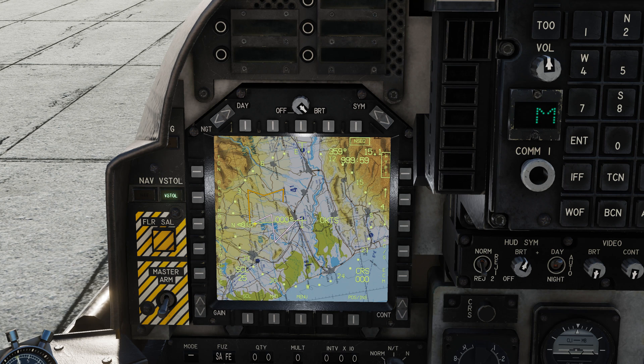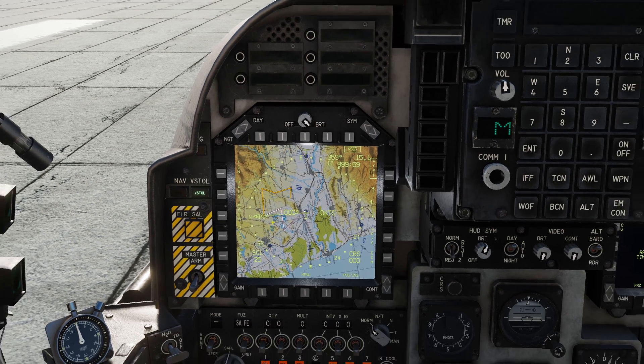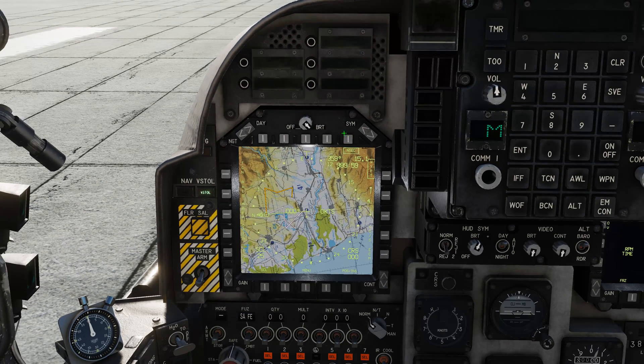It doesn't have to be the same route — you can tweak and play with it. This is important: if you don't untick the selection you won't be able to delete and re-input data, so when you want to re-edit just unselect it. You can also toggle the NSEQ overlay — if you have the overlay on, you can have your waypoints set up and simply toggle it with the NSEQ button.